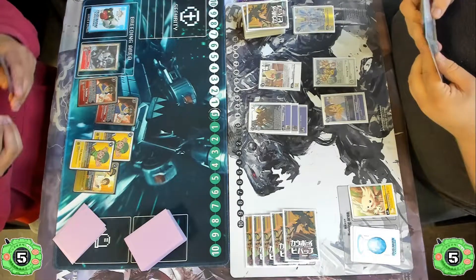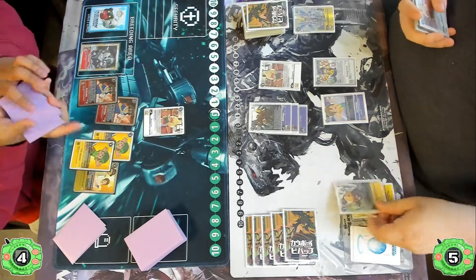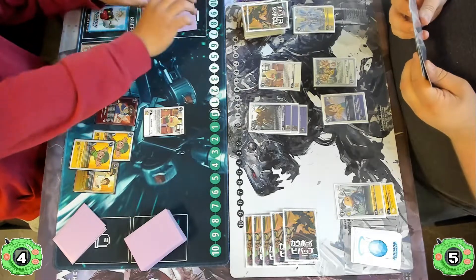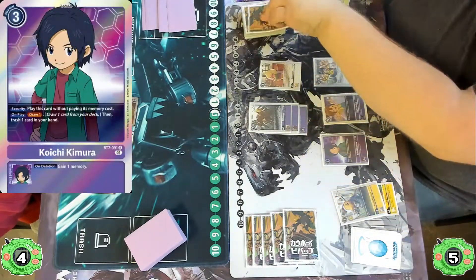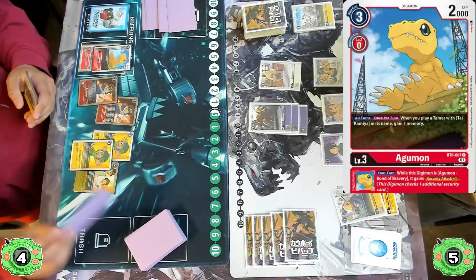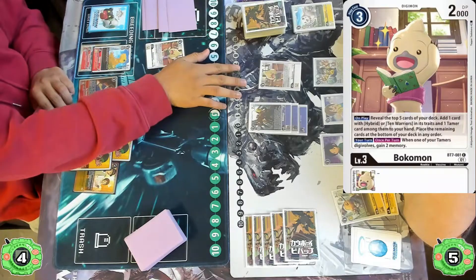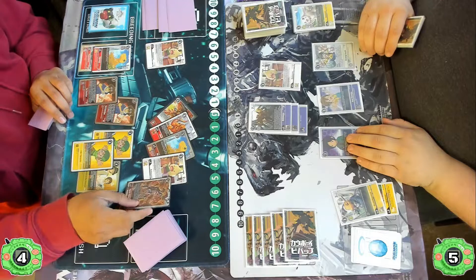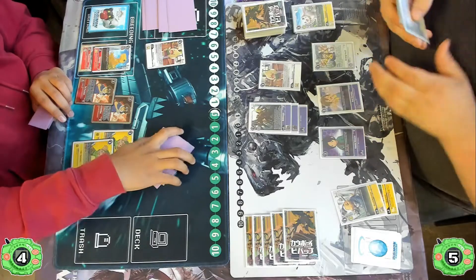The Agumon player just plays TK, looking back into their security, and it looks like they pull a Bokumon. Finally, we see Bushi Agumon being digivolved on top of the Upamon for the Chirugamon player, setting up later turns if they can swing with that and get it deleted. Then another Koichi comes down, allowing them to draw one and pitch one. Agumon finally makes its appearance in the back row for the Agumon player, setting up future turns — once they promote it they'll be able to draw two and gain two memory.